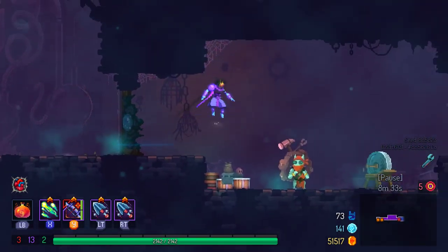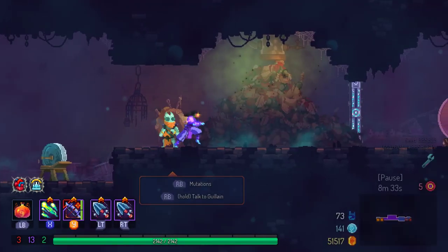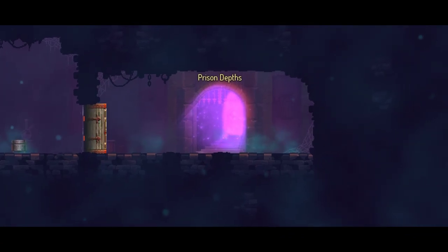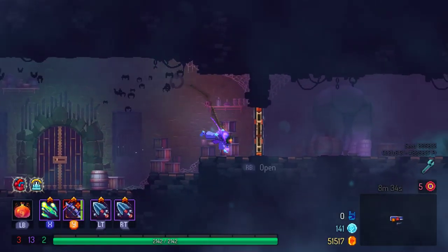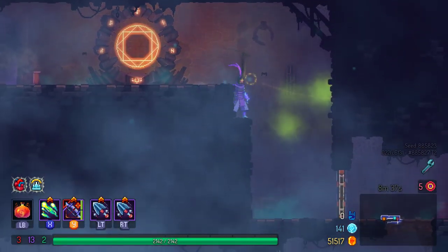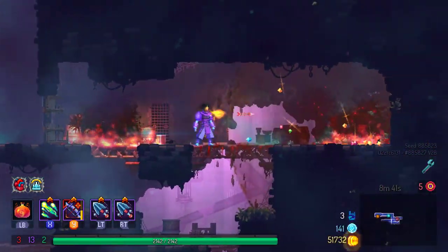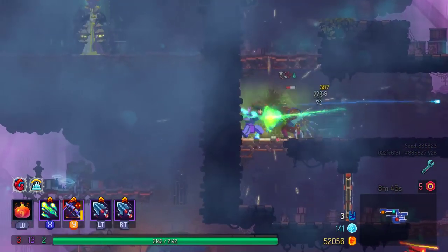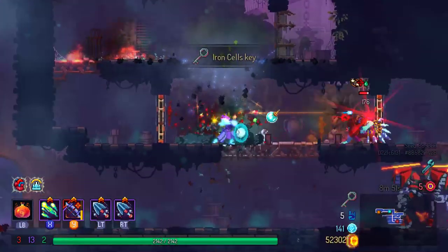Rather die five times going fast than take it slow? It is decent for going fast, but if you're actually speed running you can get better mutations. So it depends on how serious you are about going fast — are you so serious that you'd call yourself a professional speed runner, or are you just willing to give up a little bit of damage for the sake of not dying?